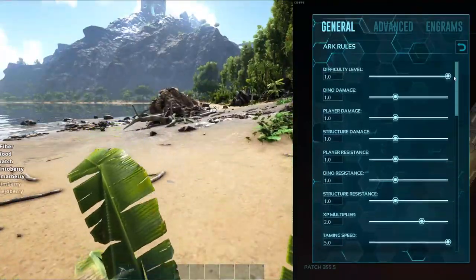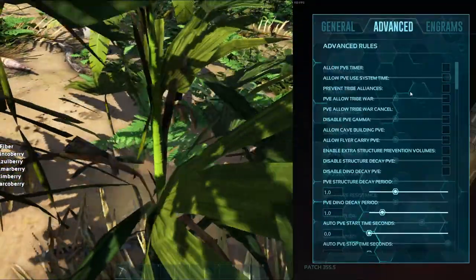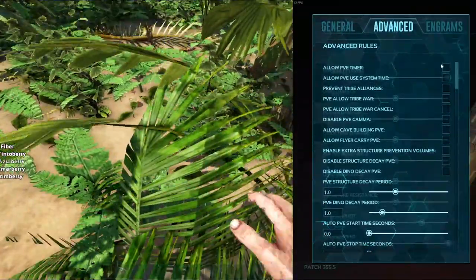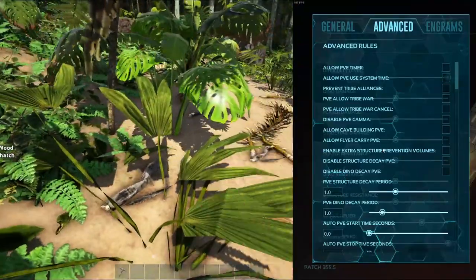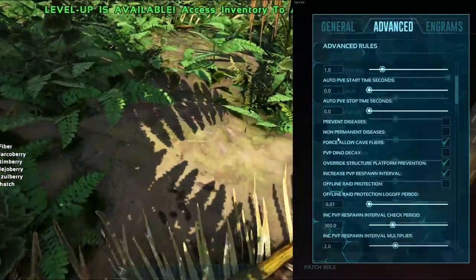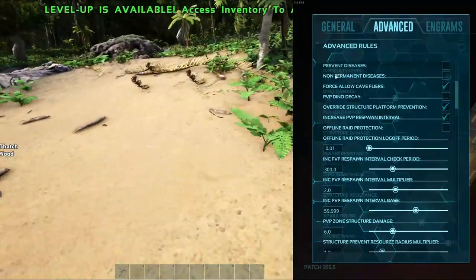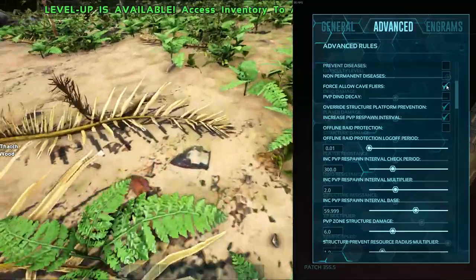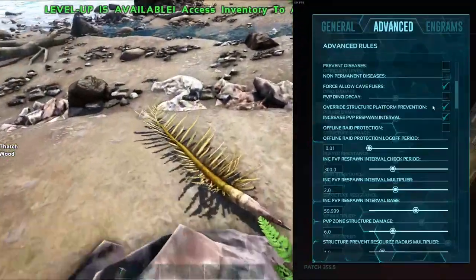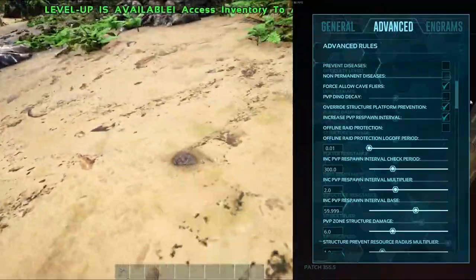Now on to the advanced settings. Over in the advanced settings, the top checkmarks we just skip through because that's all PVE relevant, so we do not need it. Going down past the PVE stuff to prevent diseases and non-permanent diseases — this is the stuff we're going to want. Force allow cave flyers — check that. It just makes it so that on maps like Ragnarok or Fjordur, Valgero, the modded maps, you can fly through those massive caves like they intended.